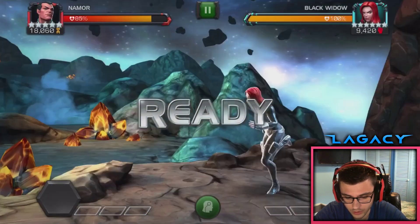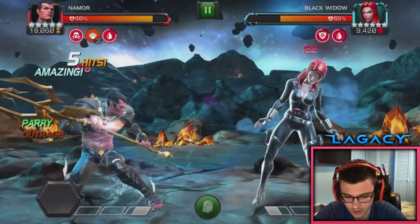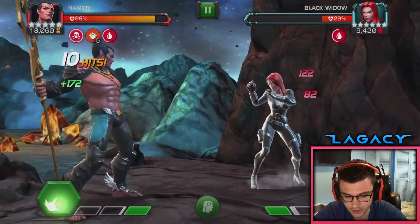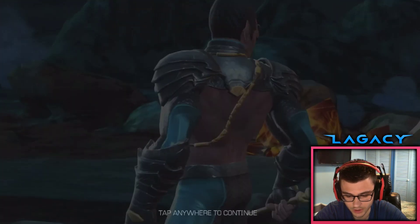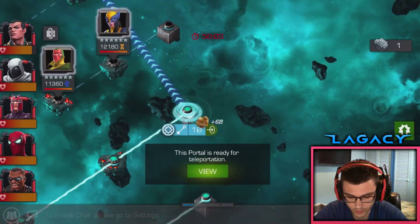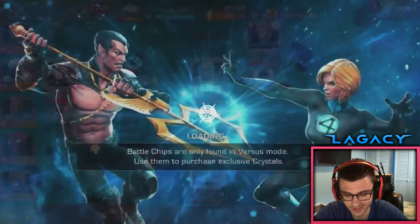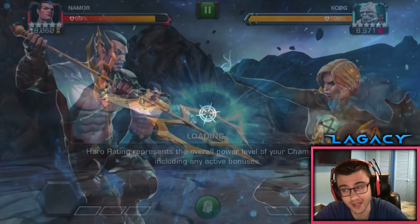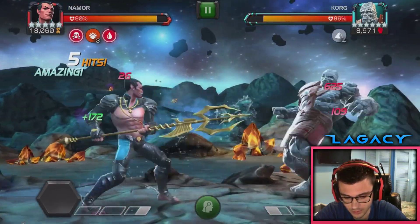Next fight — we got a Black Widow. Should be easy with class advantage. 45k, not bad. The thing I love about Namor is he's so suicide mastery friendly, that's great. Let's run through these fights. We got a Korg to fight — nice. Korg is super easy with Namor. Once you're sig 200, or sig 99 as a four-star, you completely bypass his thorns ability. We're going to bypass most of it, but not all of it — not quite — but still awesome.